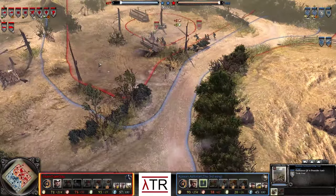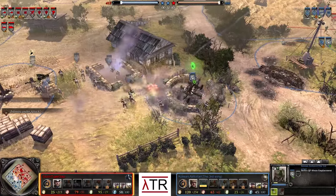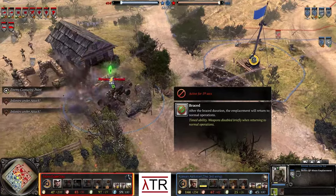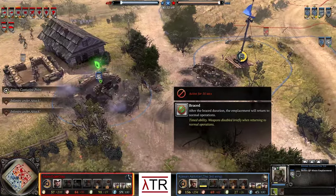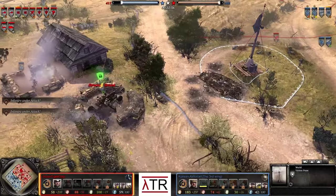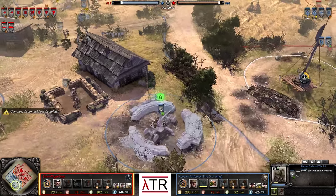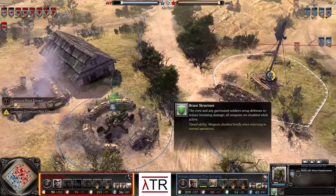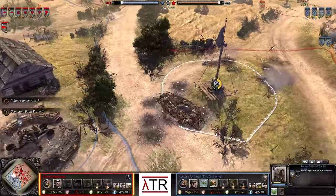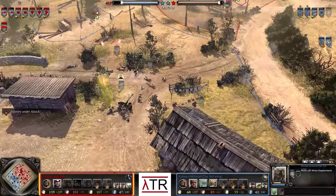Doesn't matter too much. The Bofors emplacement is still braced and taking damage. Note that when braced, the Bofors cannot shoot — for example, it can't target the Storm Pioneers while in brace mode, and you can't cancel the brace once activated. So you have to decide when you want to toggle that. A Pioneer squad gets annihilated by the Bofors — you really don't want to be near it. It's a lot stronger than the original. The Bofors emplacement is simply very strong.